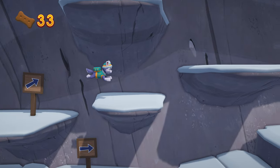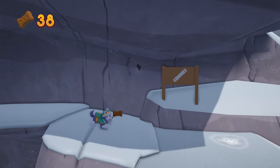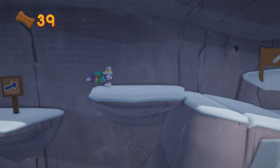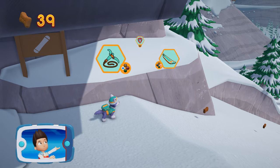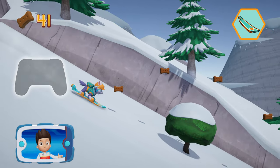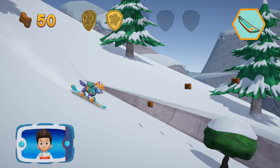You helped Everest use her grappling hook. Keep moving to get to Everest's snow cap. See the sign? This looks like a snowboarding path. Everest is an expert at snowboarding. Use Everest's snowboard now by pressing the B button. Here we go! Now let's help Everest to snowboard down the mountain. Press the A button to help Everest jump. Find all the pup treats that you can. There's a golden paw print nearby. You found a golden paw print. See if you can find them all.